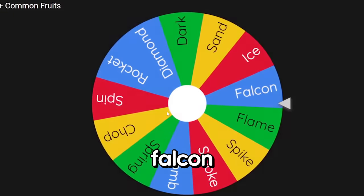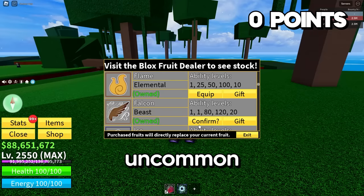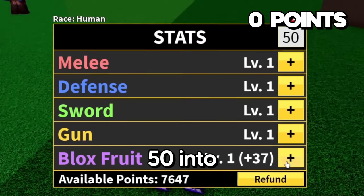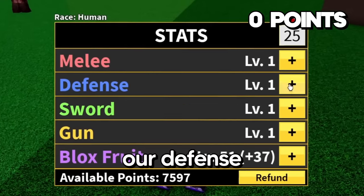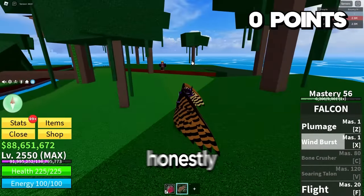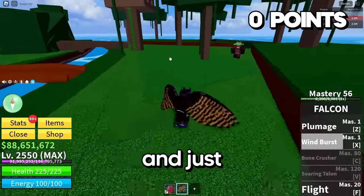It's going to be Falcon. One cool thing about this challenge is that I still have not maxed out some of my fruits, the majority being my common and uncommon fruits, so my Falcon fruit is not maxed out at all. We get 75 stats, so I'm going to put a whopping 50 into our Blox Fruits stat and 25 into defense. We only get Windburst right now, which is perfectly fine. This is probably the best boss for me to get Falcon against, so we're just going to stay up here, Windburst it up and just chill.